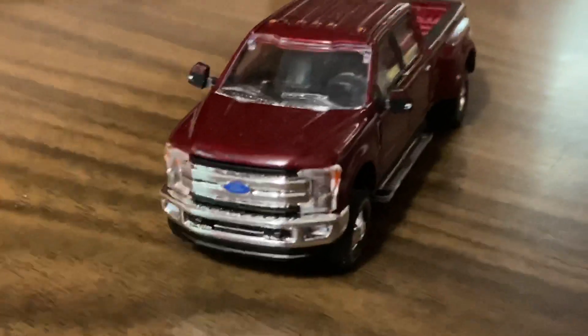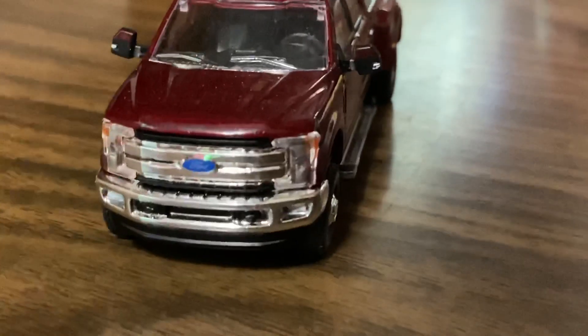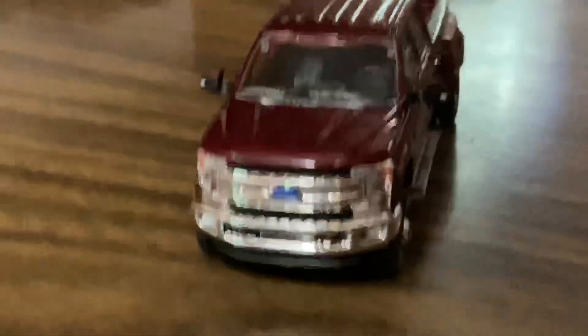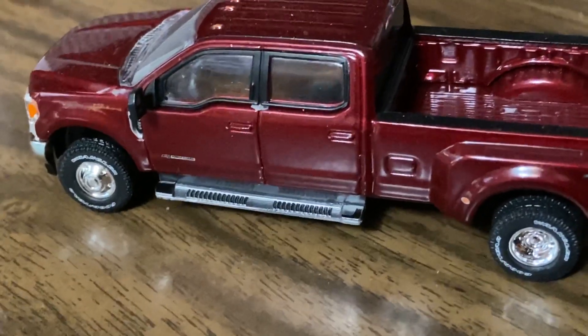It's not like a NASCAR — no sponsors or anything. Here's the front: you've got the Ford badge, the front bumper, the awesome big grille, and LED lights just like in real life. Tons of detail on this vehicle. You've also got nice running boards down the side and a four-door cab.